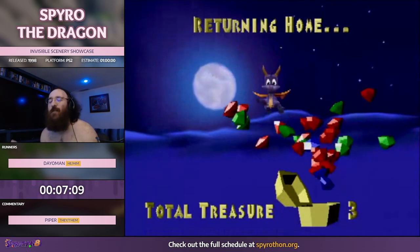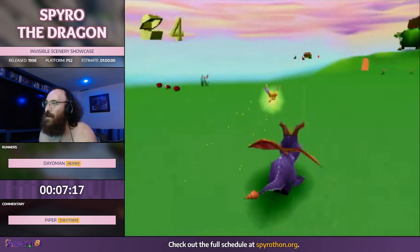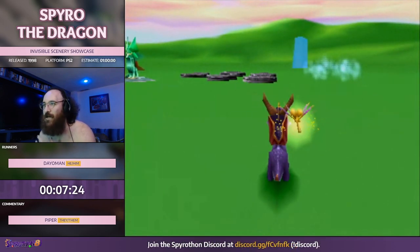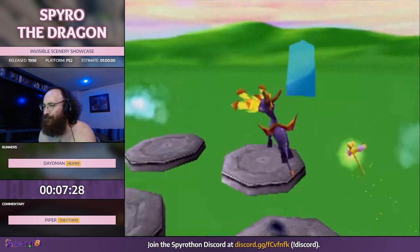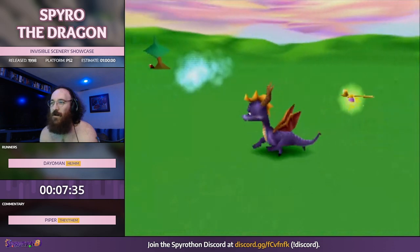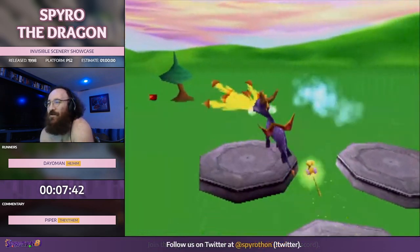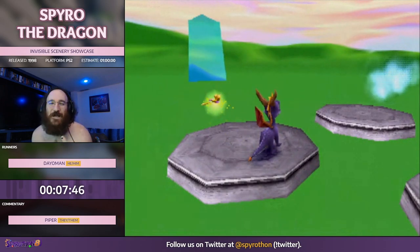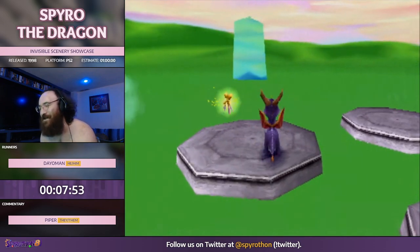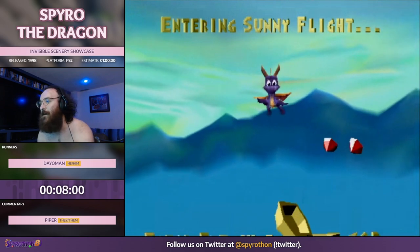That's 100% right there. I should have gone out the vortex if I wanted to go to Toasty, but the cool thing about an exhibition like this is we can go wherever we want. I'm going to head over to Stone Hill. Something interesting here: we removed the low LOD and high LOD terrain — that actually removes the wall right here, so normally there's a wall covering Sunny Flight and now it's completely gone. That's one of the few examples of actual collision removed by this hack. Fun fact: you can go to Wizard Peak and come back to make the stones make noise, but you can't do that in this version of the game.